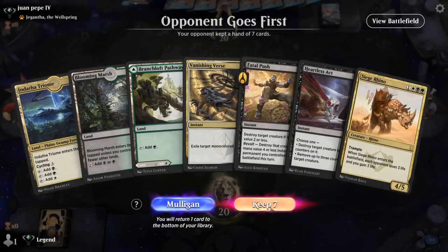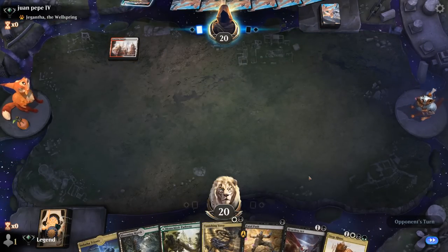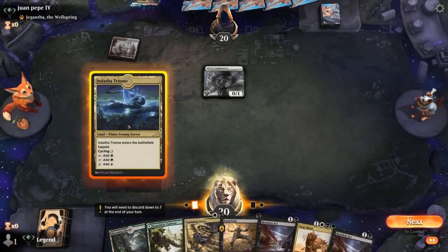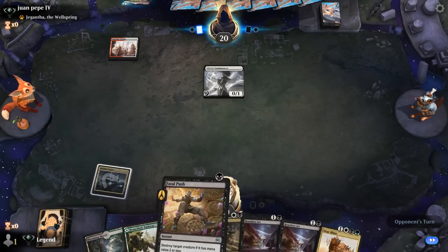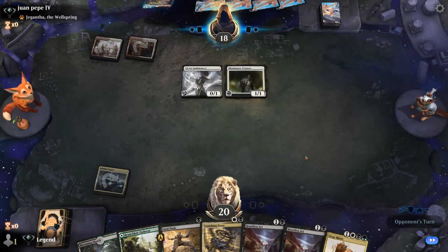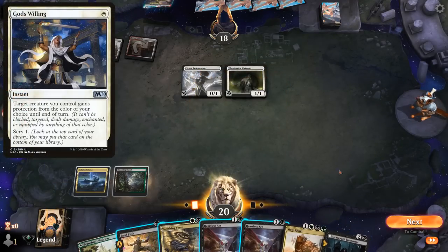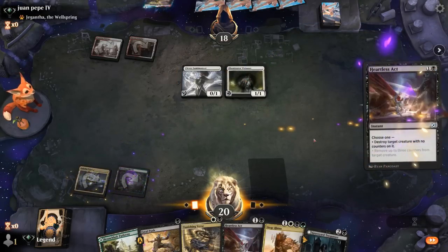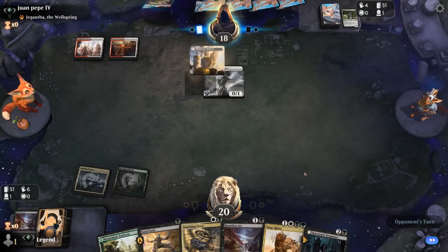We're on the draw with a fine hand facing Jegantha as companion, with a lot of spot removal — looks like we're up against an aggressive deck. We have a pretty good hand topping off with a Siege Rhino. Turn 1 Lumomancer points towards maybe a Heroic deck. We're probably fine playing a tapped Triome and then next turn start killing some creatures. Virtuoso is scary and we probably want to kill it before the opponent gets a chance to untap and protect it with a God's Willing. Since we picked up Trespasser I think I prefer Heartless Act, and now Trespasser can also snack on the Virtuoso in the graveyard.